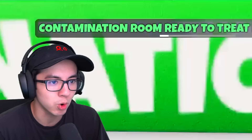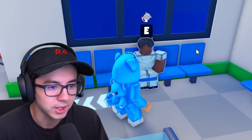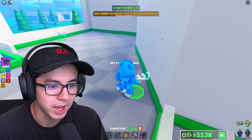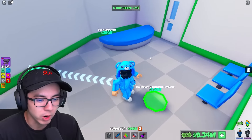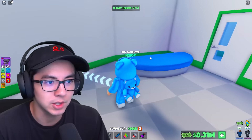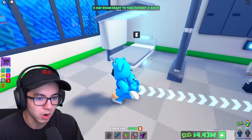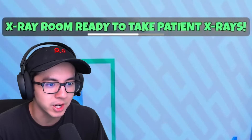Contamination room is ready to treat infected patients. What if I'm the infected patient? There's a patient up here — can I treat them? I need to finish the x-ray room. Buy x-ray room walls — this is the x-ray room. Buy radiation resistant separator — this is definitely the x-ray room for sure. Let's buy everything in here. X-ray room is ready to take patient x-rays.